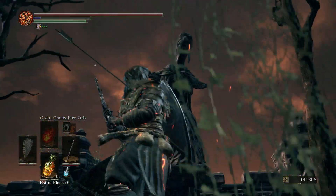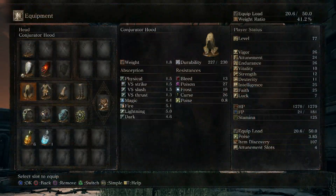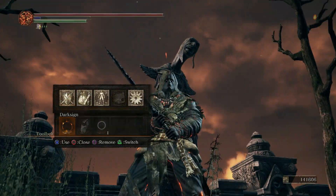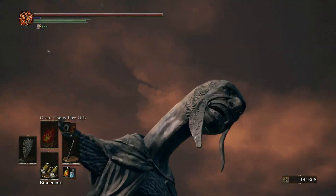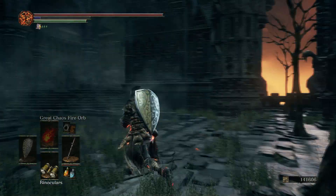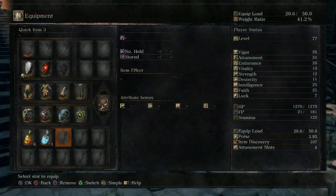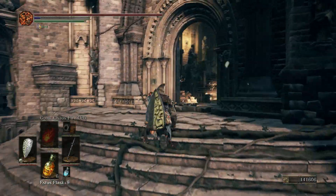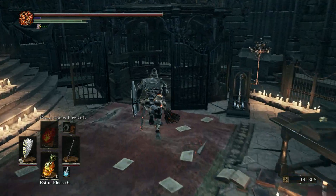As people have pointed out to me, some of these statues have Frampt or Kath on them — I'm pretty sure it's Frampt, it makes more sense lore wise. Really interesting. So the serpents had something to do with the Grand Archives. I'm not even gonna get into lore here because there's just a lot of speculation.